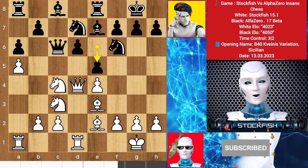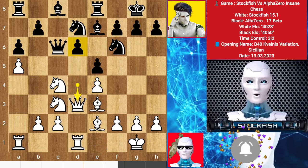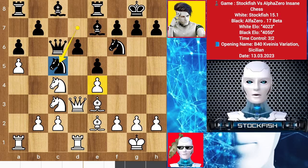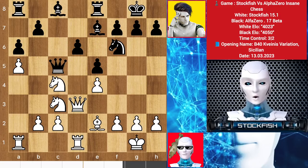Rook slides to E8, rook to D1, E5, queen backs. I am threatening to target this D6 pawn, so Alpha responded with knight C5 — he is threatening my E-key pawn with three pieces. So bishop takes C5, queen takes, knight on B6.